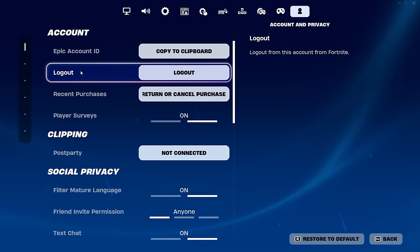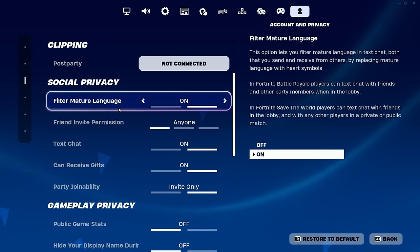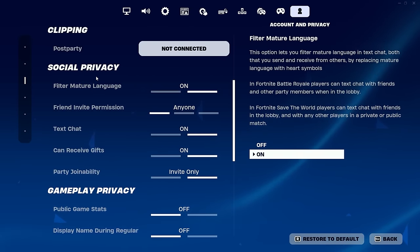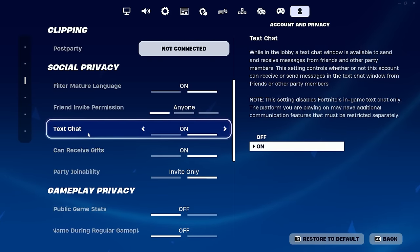Once you've made your way over to Account and Privacy, scroll down until you can see Social Privacy. Make sure you scroll down within Social Privacy until you can see Text Chat. You want to make sure Text Chat is set to On — this is very important, as this is the way we're going to get the Travis Scott skin for free.